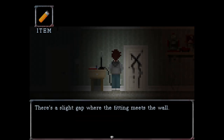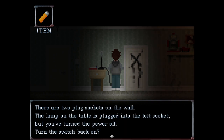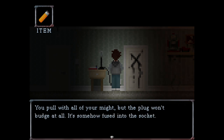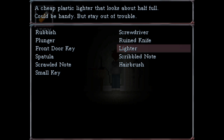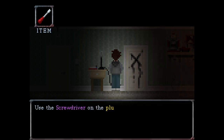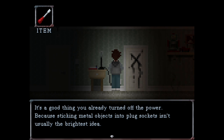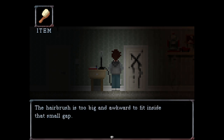Now what? There's a slight gap where the fitting meets the wall — it looks like something is trapped inside, awkwardly behind the plug, but you can't reach it. There are two plug sockets on the wall; the lamp is plugged into the left socket, but you've turned the power off. Turn the switch back on. Pull the plug — it won't budge at all; it's somehow fused into the socket. Let's put the screwdriver in — it's not doing anything. Let's put the hairbrush in. The hairbrush is too big to fit inside the small gap.